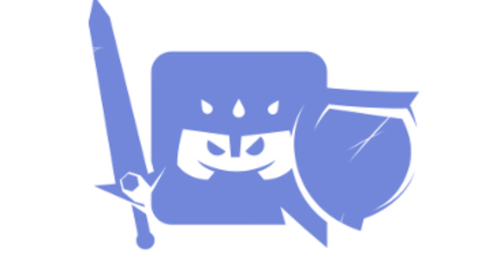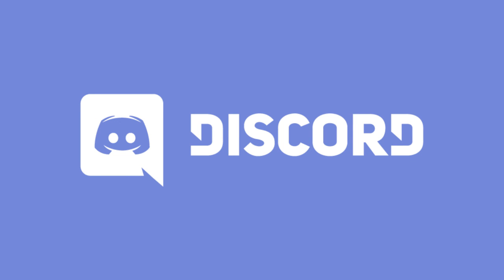My final Discord rating is... Blurple. Blurple is Discord's main colour, and I know it may not be on my normal colour rating scale from the first episode, but just look at this Wampus. Look at it. Blurple. It's cute enough.